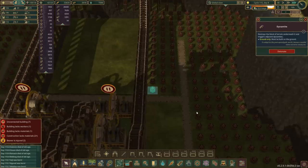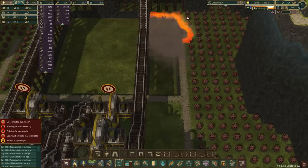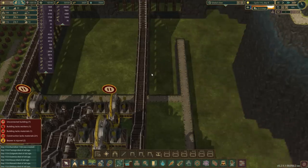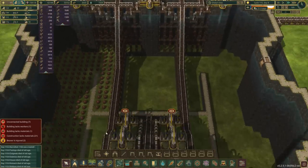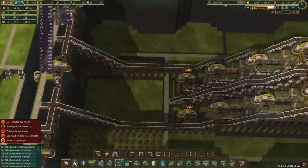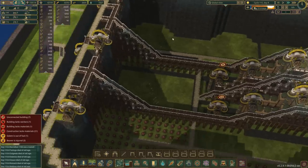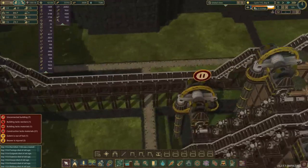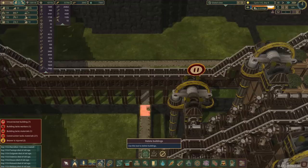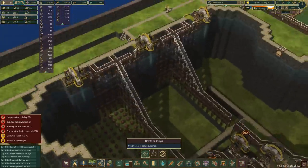We need to do some dynamiting — let's detonate that. Boom, awesome. That lowered the water, which is sweet. I'm going to do this, then rip out this path and do this bit. Because of the way I've built this, I've got two power connections linking to all of the pumps, so I can break one of these and everything will still work. If I demolish this — boom — everything should still be working. You can see the pumps are still pumping.